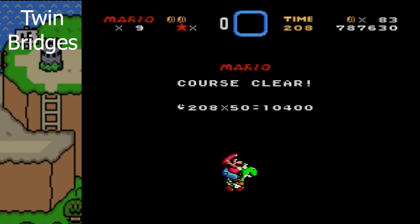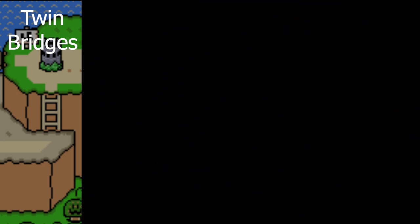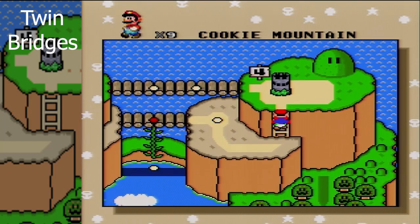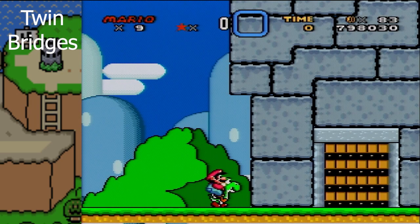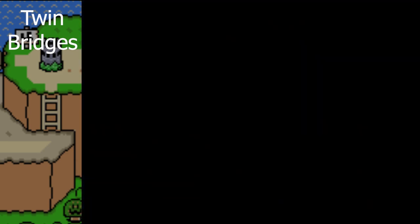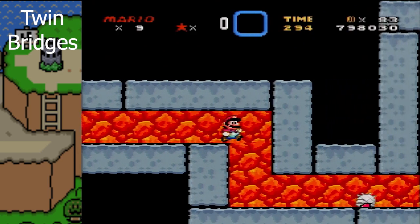I guess I still felt the need to do that. So we now have both ways unlocked to Ludwig's castle. Let us go in. I don't know if I've ever shown that going into one of the castles — Mario will hop off of Yoshi. Mario will not enter a castle with Yoshi.